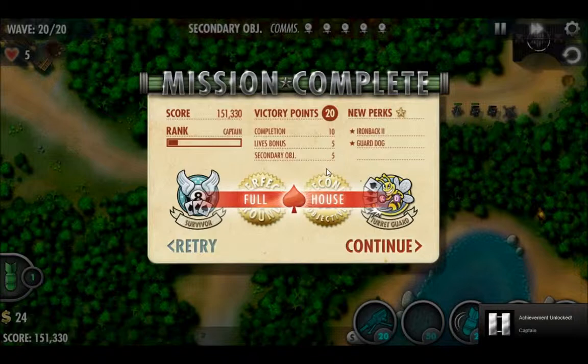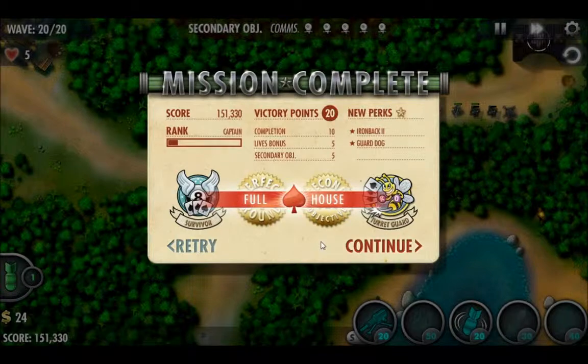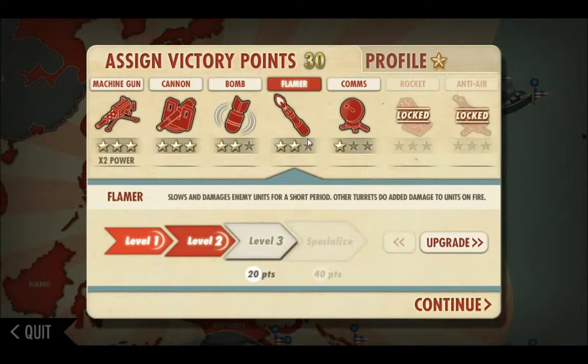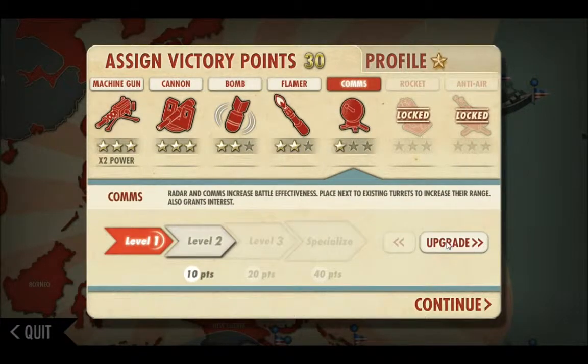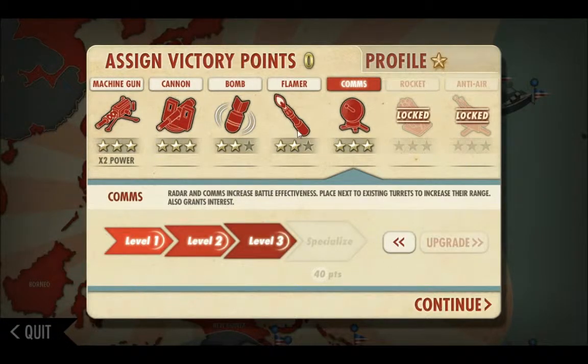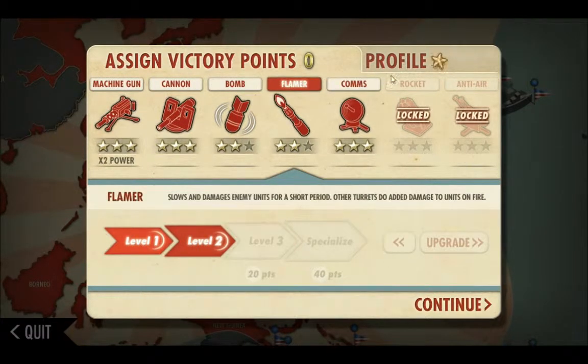Optionally, you can pause the game right after you kill the last unit before the mission completes, sell off some of your turrets, and build comms towers — that can work as well. Either way, we got 20 victory points from that. Full house pretty much wraps up this mission. We'll put some upgrades into the comms towers and get them to level 3. Thank you guys for watching this video.